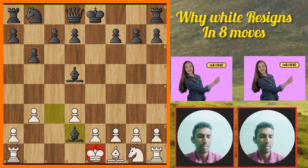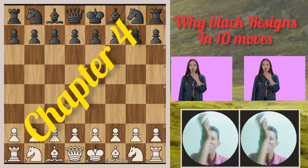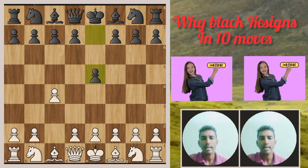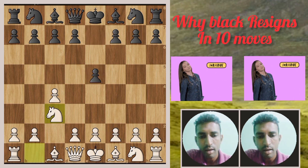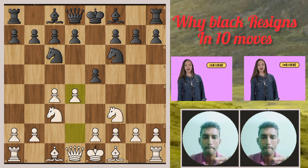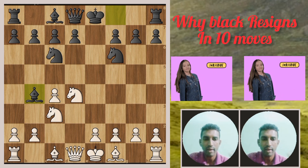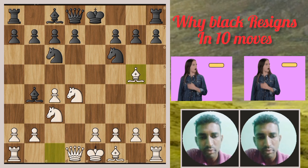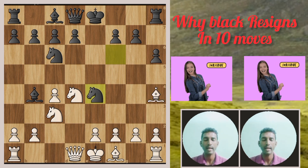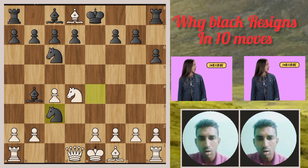Chapter four: why did black resign in ten moves? Let's start — c4 English Opening, e5, King's English variation. Knight c3, knight f3, knight c6. Then d4, e takes d4, knight takes d4, then bishop b4 pinning the knight. Next move bishop g5, then h6, bishop retreats to h4, knight goes to e4. White takes bishop takes d8 — queen takes the queen — then knight takes c3.